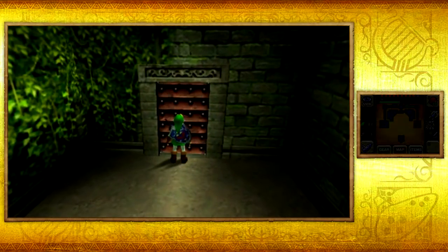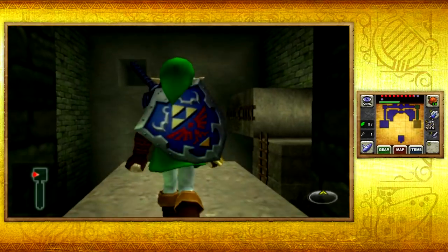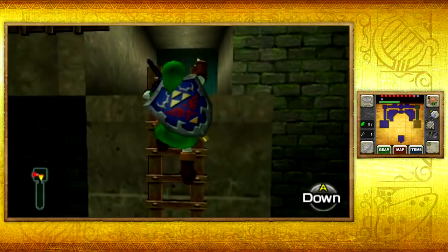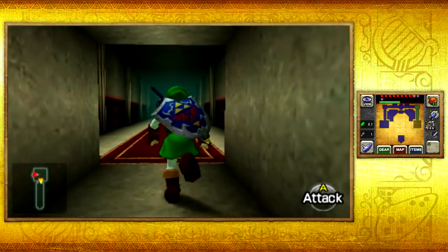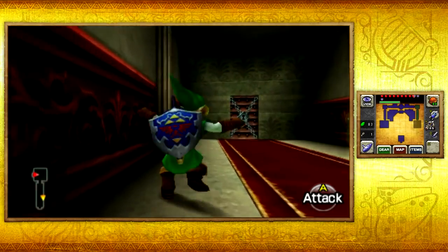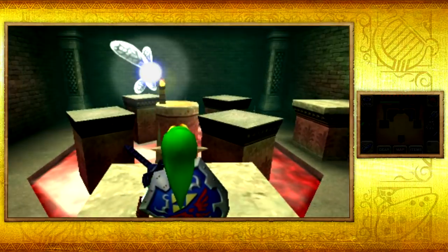Let's go ahead and open up this door. Watch out for — nobody cares, Navi. Just nobody cares, because I'm not going to get caught. If you easily run through this area you don't even have to worry about the shadow grabbing you. And this is what I meant — see, we used a small key, but immediately we have to use another one. It's kind of dumb how that works, but that's just how it works.